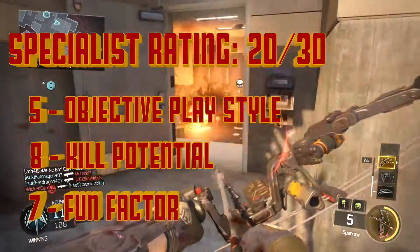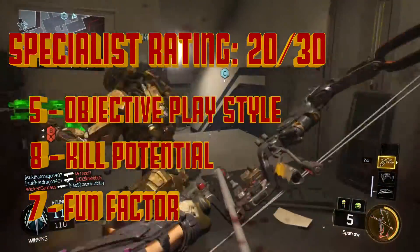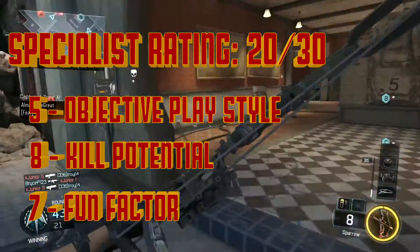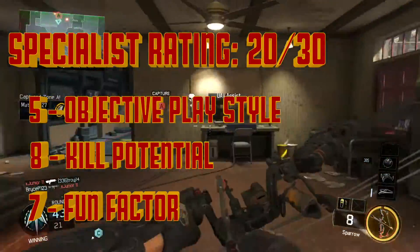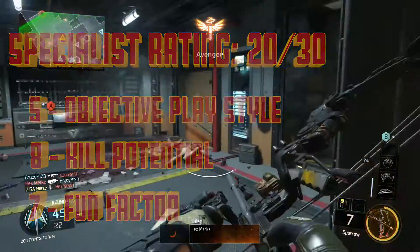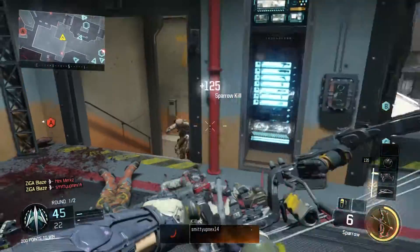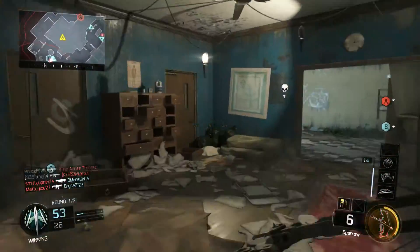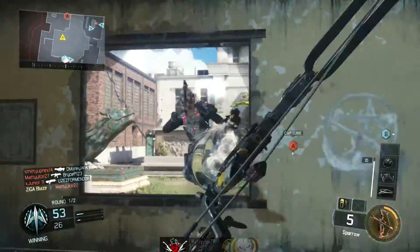And a 7 out of 10 for fun factor. I found myself having a blast when I would chain together Sparrow kills or get good turn-ons with the Vision Pulse, but more often than not I found myself dying and being frustrated while trying to pull out the Sparrow because of its slow draw time. All in all, I'd recommend Outrider to players that are accurate and like to pick people off from long distances, as well as players that take full advantage of their map awareness.